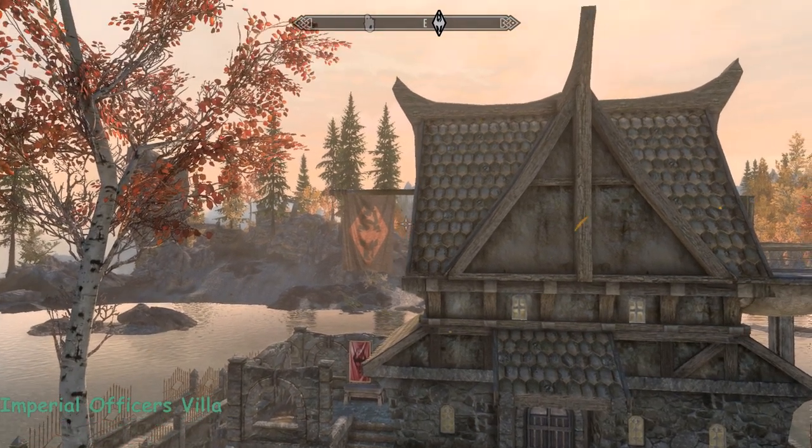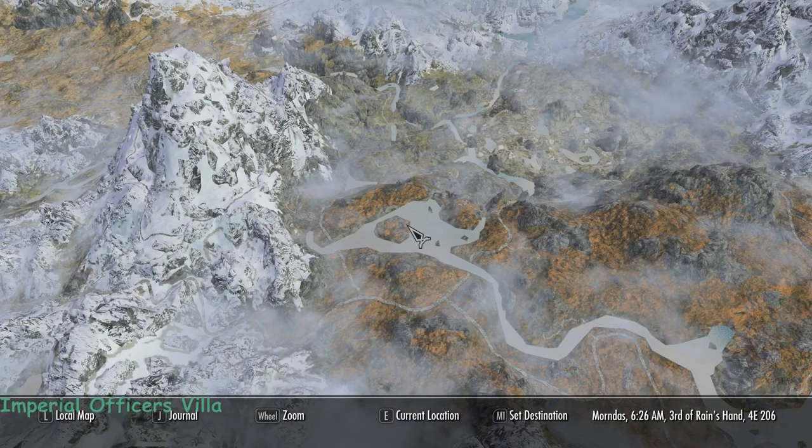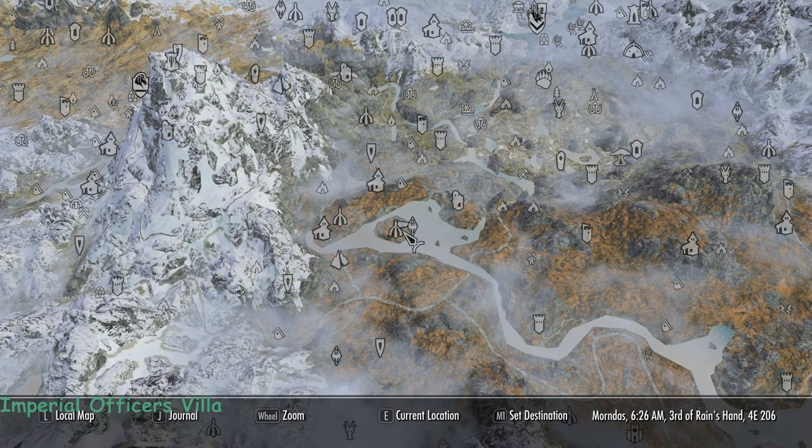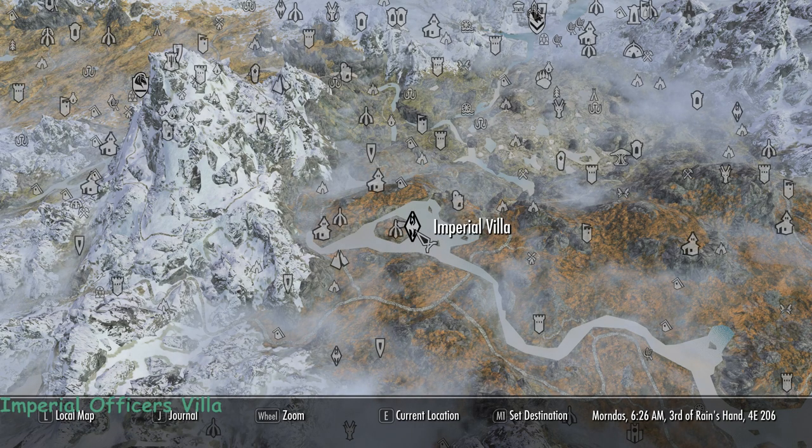Hi everybody, it's Fab on a beautiful morning in the Rift. I'll show you where we are on the map. It's called the Imperial Officers Villa and we're right next to Guillermans Hall. That's us right there. You need to discover it and then you'll be able to fast travel.